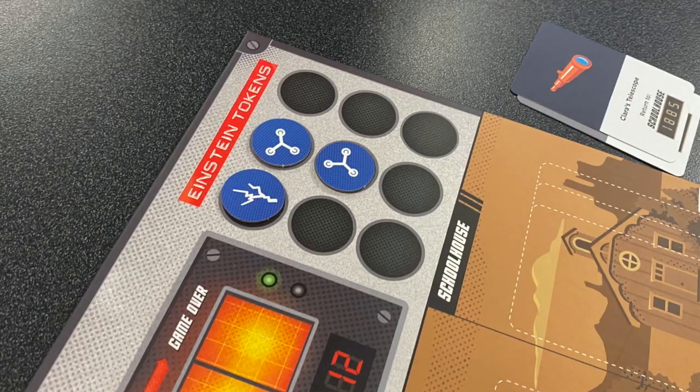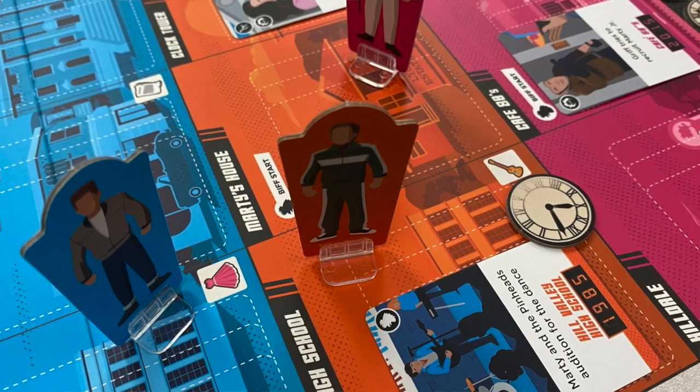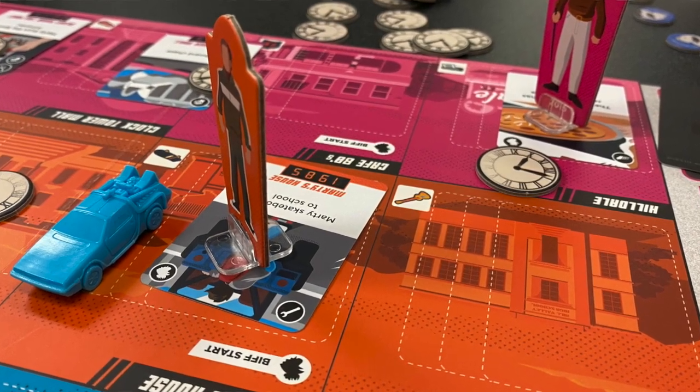The reward you get is an Einstein token. Einstein tokens are little tokens you put off to the side of the board that give special abilities to anybody that wants to use them — so if you haven't rolled the right dice, you can spend one to do what you need to do. There is also a rippling dice effect: you can place one of your dice in a timeline, and in any subsequent timeline chronologically, if somebody is on that same location, they can use that die to fulfill whatever objective they need. You also have to make sure Biff is not at the location, because if he is, you must defeat him before completing the event there.